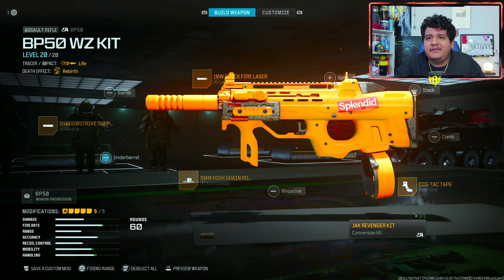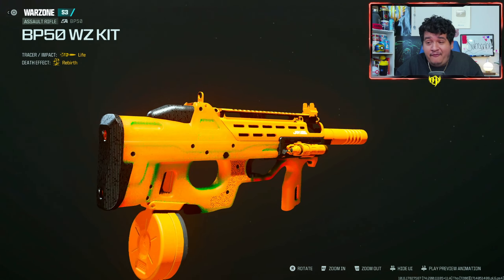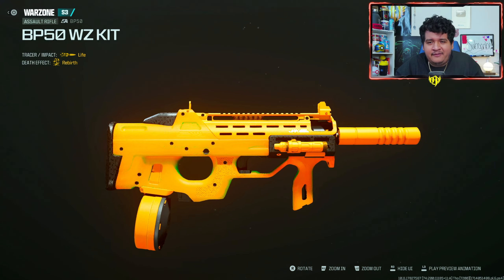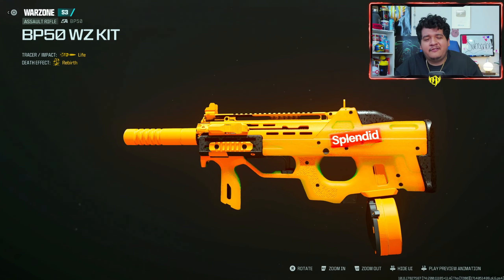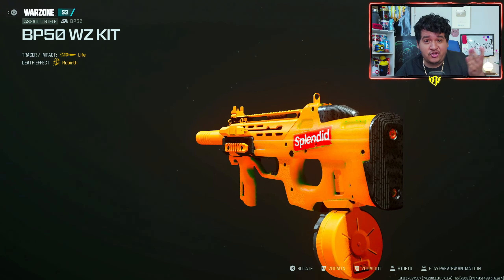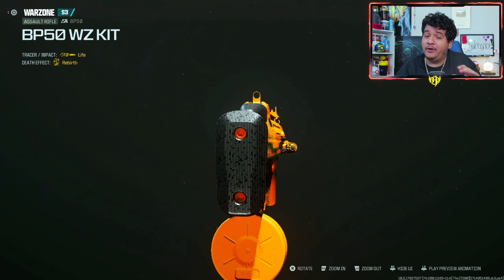And there you go — that is how I'm rocking the BP50 conversion kit in Warzone. This thing is freaking demonic. I was very surprised at how amazing it is. I think I'll still stick to the HRM9 just because this gun is kind of unforgiving if you hit legs and lower chest, since people will be jump-shotting a lot and some bullets may go there. But if they ever nerf the HRM9, this gun might be better. Definitely try it out — let me know what you think in the comments below. It pairs well with a long-range gun or a sniper. This is a really, really fun gun.